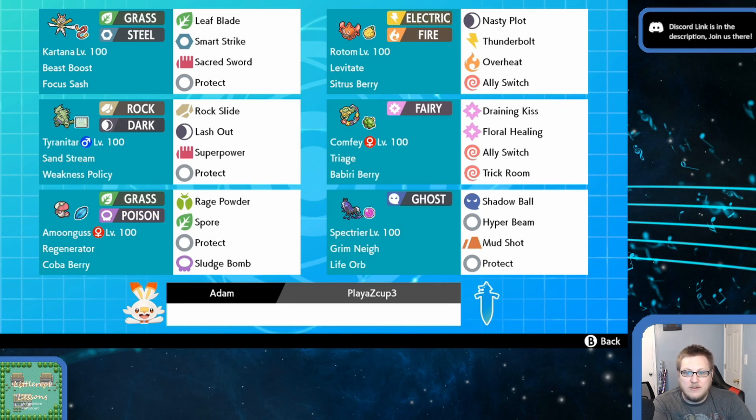We're gonna jump into some games and see how this all works out. I have high hopes for this team. After the Swampert team kind of fell flat — it had a real big weakness to Rillaboom — this one has a real big weakness to Thundurus, which is funny. Thundurus walls Rotom, beats up T-Tar, beats up Kartana, hits Amoongus super effectively, doesn't care about Comfey, and Spectrier will drop its stats with any moves that aren't Mud Shot because Thundurus gets Defiant boost. So Thundurus is kind of scary.